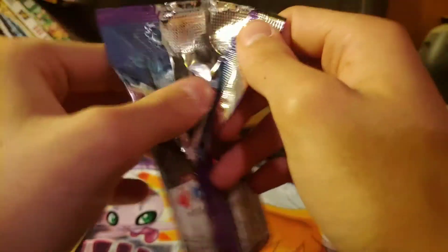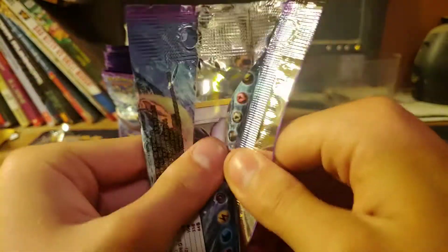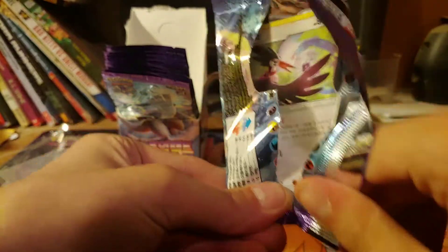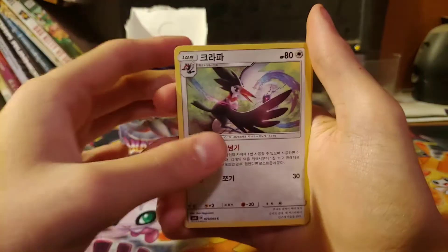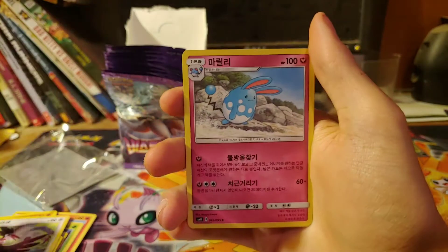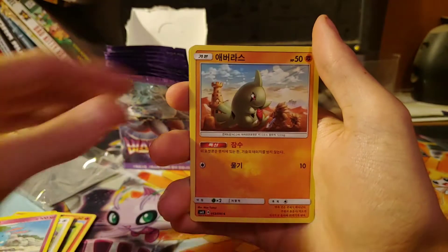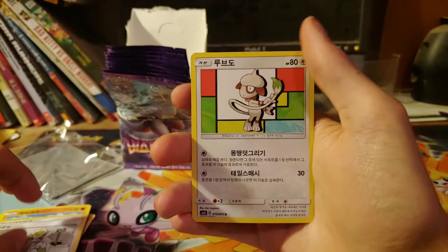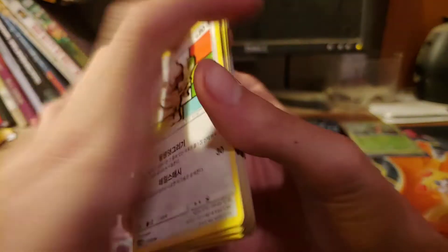I'm gonna be so bad at this, I might not do this again. Trying not to damage the cards. Timbark I think, Larvitar, Philo I think, and Scrafty. Sorry if I'm so bad at pronouncing these — I feel like I'm disappointing.